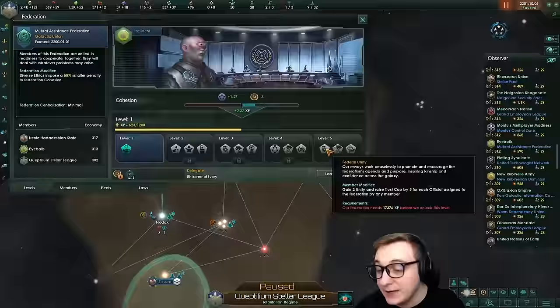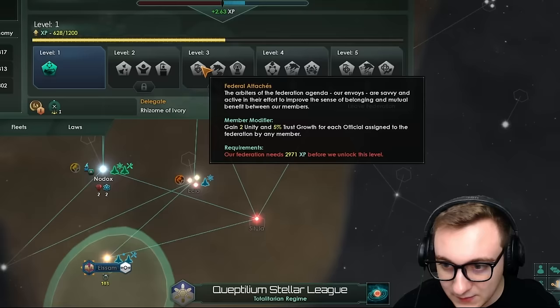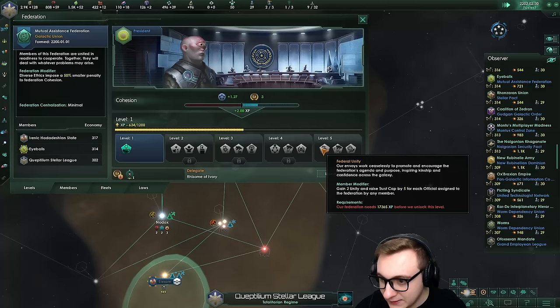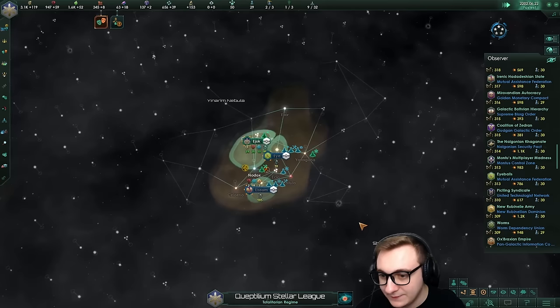It will be interesting to see how many tier five federations we might get - surely nothing can go wrong. It's mainly about more trust and buffing up the federation, more damage to end game crisis. Getting two unity and raising trust cap by five for each official assigned to that federation - that sucks, two unity. You can only sign one delegate so this one will have six unity. More damage to end game - that's two and fifty percent you can get. Very interesting.